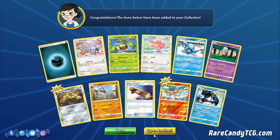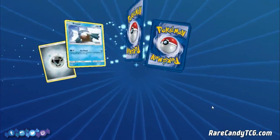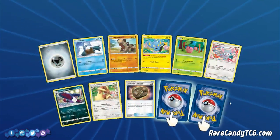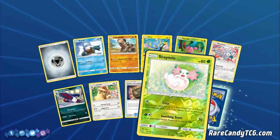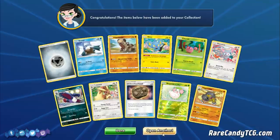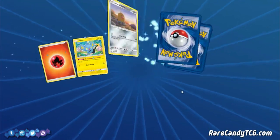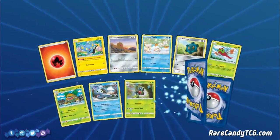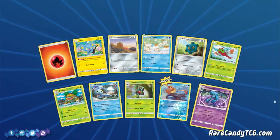Here we have Empoleon — that's definitely a really good pull. I think that's only our second one, so if we get two more that would be even better. We pulled a couple of Reverse Shamans but no regular ones — not really looking to pull Shaymin anyway. We've also pulled a lot of Hippowdons. I want to see less Hippowdons, less Drapions, and less Lickitungs — I feel like we've pulled the most of those so far.